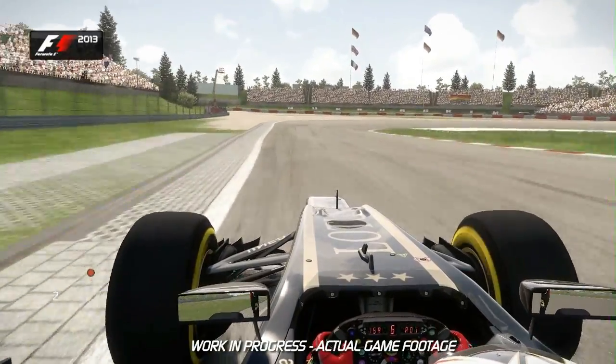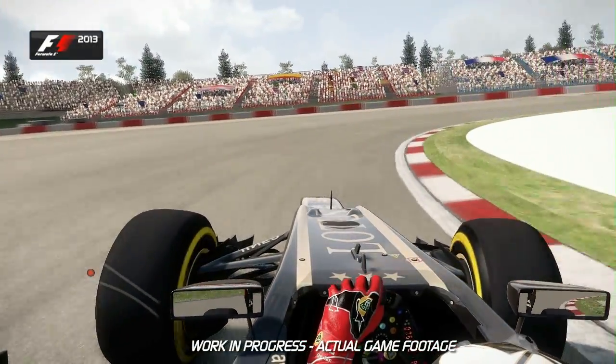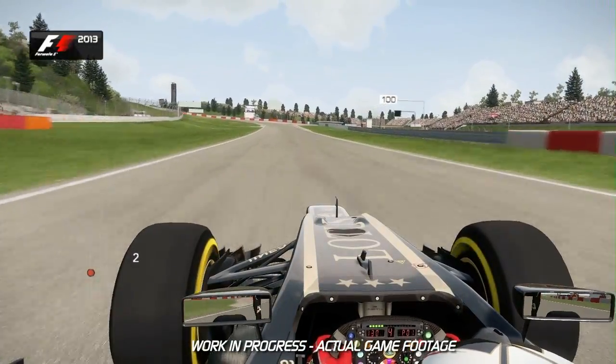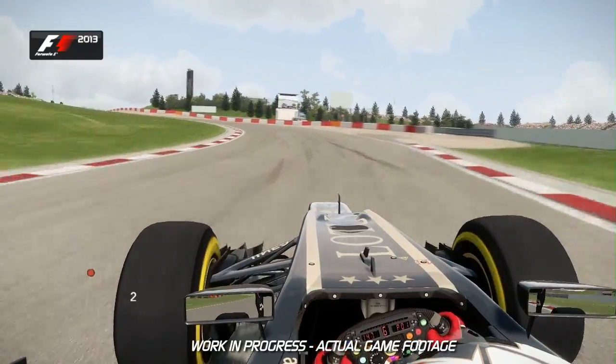This one's a heavily cambered corner, which means you can carry more speed than you'd first imagine. It helps pull the car to the right-hand side and catapults you up the next straight towards the flat-out left-right kink at the Schumacher S curb.